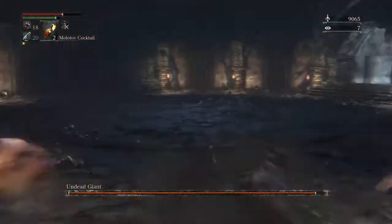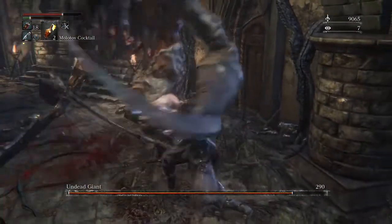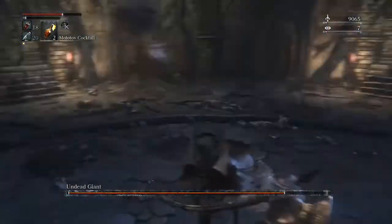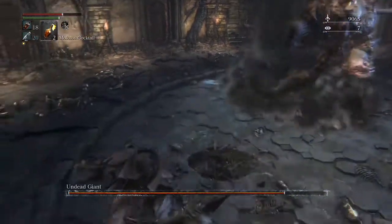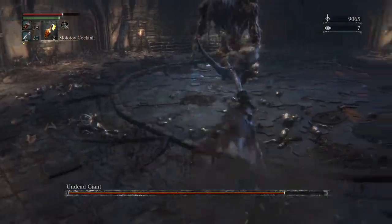There's that jumping attack I was talking about. I don't actually lock onto him because I find it a little harder to keep him tracked — he can just sneak up on you when you're locked on. He's gonna do a couple of swipes here, usually about four, sometimes six, but most times it's four.